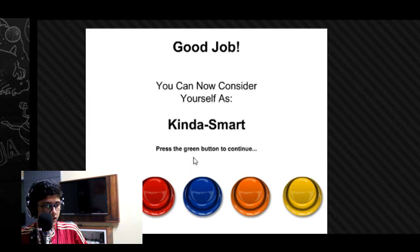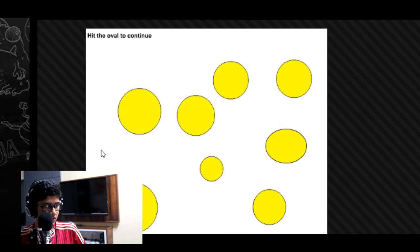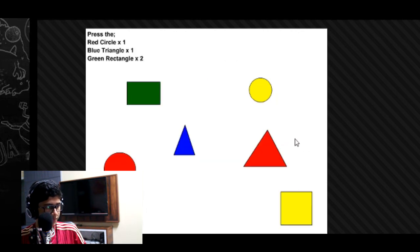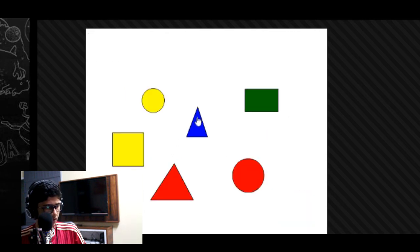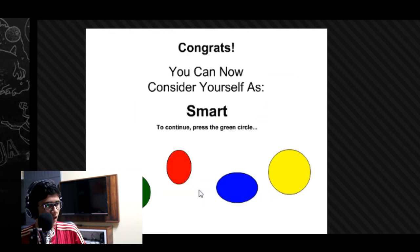Press the green button to continue. Press the number four to continue. The oval — that's the oval. Press the red, blue, green, two. Red, blue, green, two. Congratulations, I am smart. Yes I am, indeed.